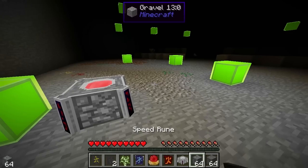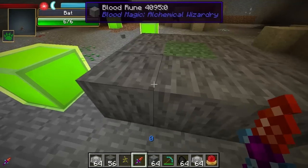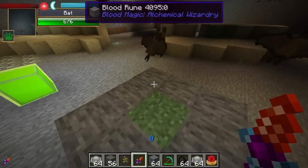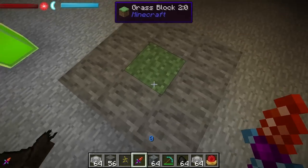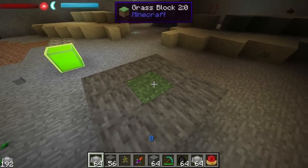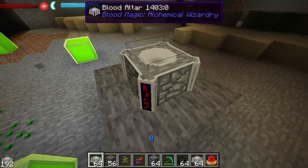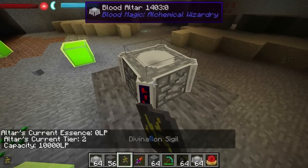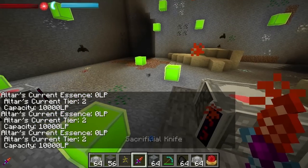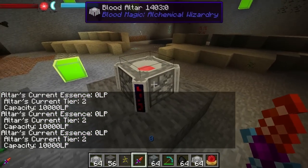Let's place them down and see what we can do with them. What I've done here is I've basically put eight of these blood runes down, and then in the middle you can put any block — probably has to be some kind of solid block. Then I put the blood altar down here, and if we look with the divination sigil we can see it's a tier 2. Capacity seems to be the same, and if we use the sacrificial knife it's going to fill up again.